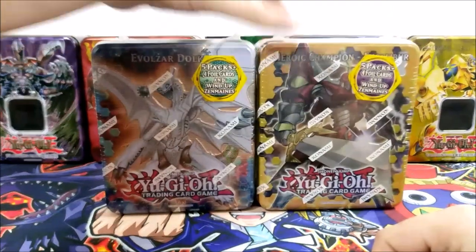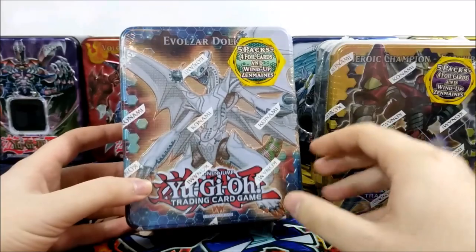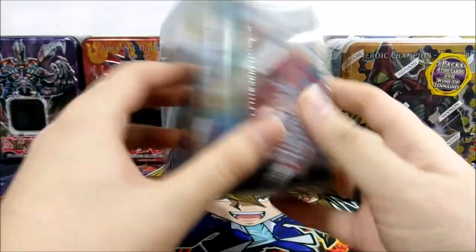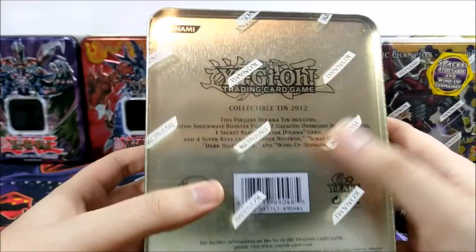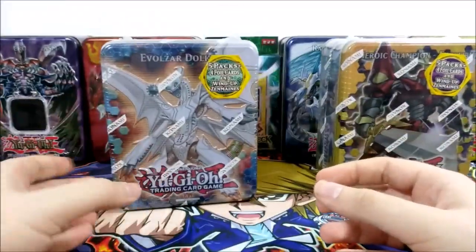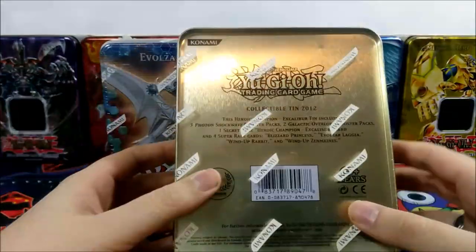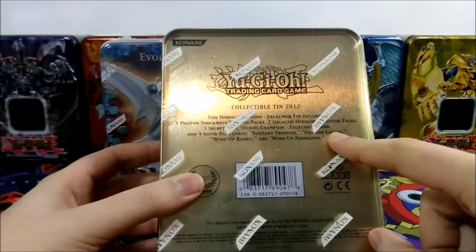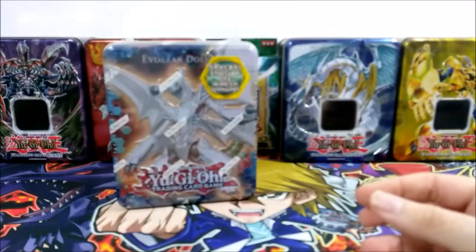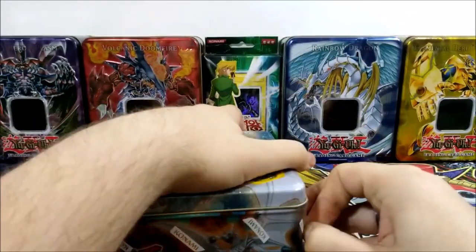So I decided, why not celebrate by opening these two tins? Today's video will be the Volzar Dolka tin, because it is a very good card for dinosaur decks obviously, and it has a few packs and some promos, so that's pretty fun and interesting. In a week or two we'll be opening the Heroic Champion Excalibur tin, because that one has Volzar Lagia as a promo. Lagia is the more played of the two, but we'll be opening Dolka first.